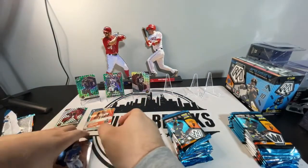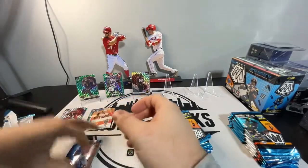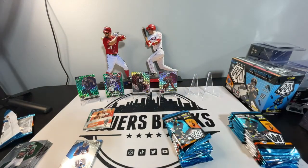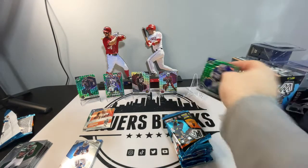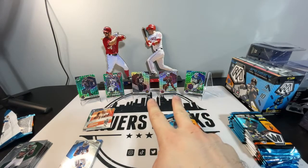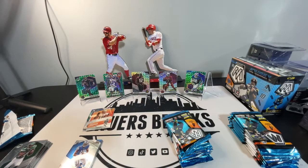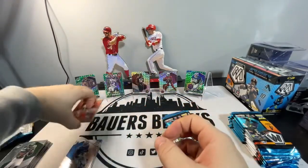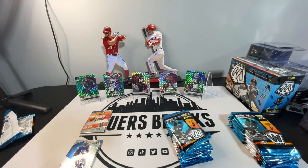So that will do it for Blaster number one. I'll go ahead and sleeve these parallels. Not sure if that Randy Moss is a green parallel or what, but if it is, we got three green parallels and then the two regular parallels. Jamin Davis and Kyler Murray. And then some inserts here and rookie bases.